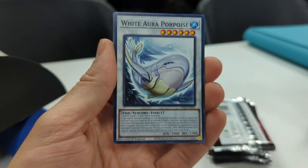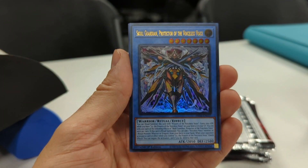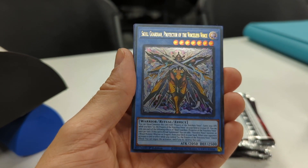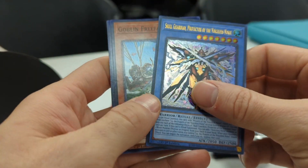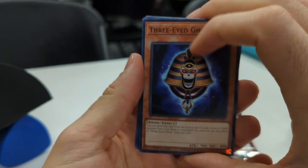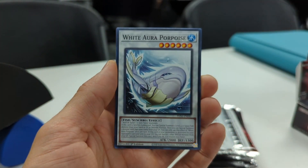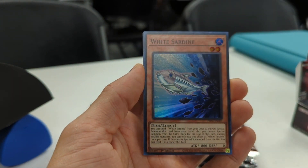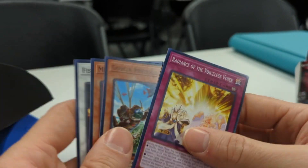We got one ultra on the right, one ultra on the left — maybe. Let's go: Materialization, White Aura Porpoise, Aroma Healing, and yep — there's the Skull Guardian, Protector of the Voiceless, one of the boss monsters. Pulled some good cards today. Three-Eyed Ghost, Time Reloader, Aroma Healing, White Porpoise, and we got a White Sardine — level two. More stuff for Sprites, let's go!